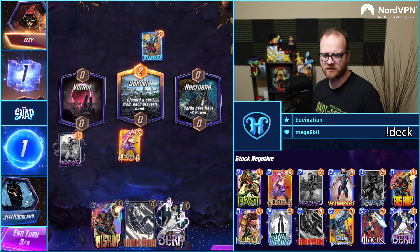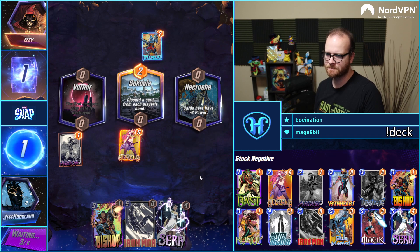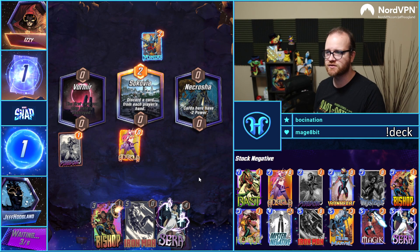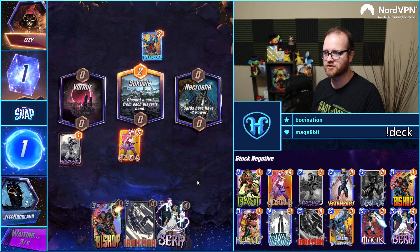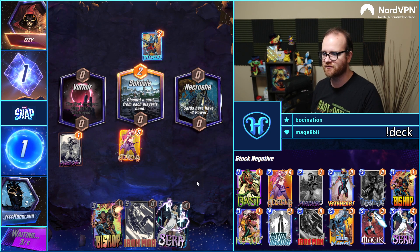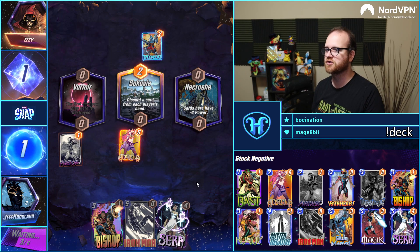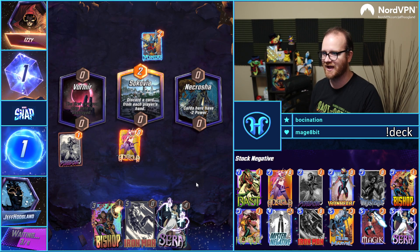I think we Psylocke the Vormir here to tee up Zabu next turn. Is it worth it to Enchantress Zabu? No — for the same reason I would not Rogue a Zabu on average, especially if you're expecting Darkhawk. Zabu generates a ton of energy the turn after you play him, and you'd much rather spend your anti-cards getting rid of the things that actually add stats to the board.